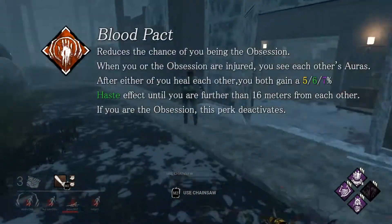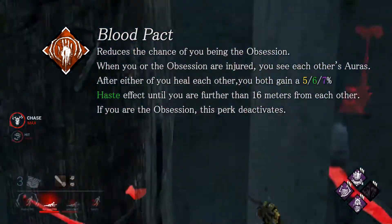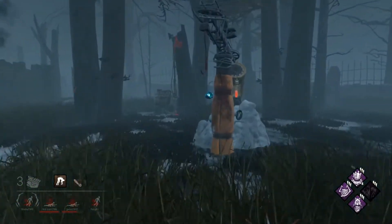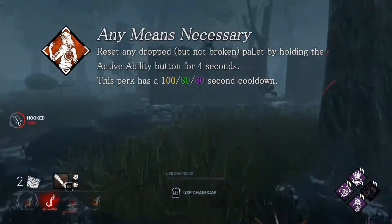Blood Pact's speed buff now scales with the level of the perk and isn't on a timer anymore. It instead lasts until the survivors who healed together are no longer within 16 meters of each other. It's a pretty good buff and could open some looping opportunities with a nearby teammate.